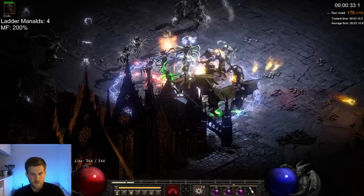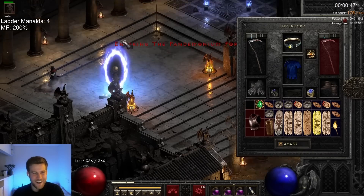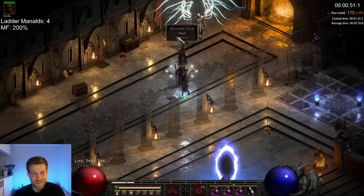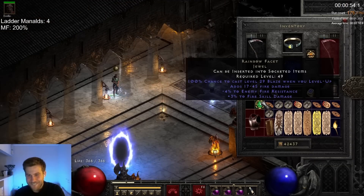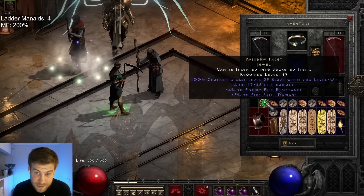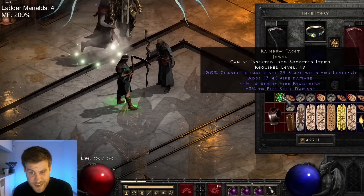28 runs later we found a facet and left it up to Deckard Cain to ID a 5-5 lightning. Alright, this is all on you, Kane — be good to me. Stay a while and listen to this old man. You pull this again and we are done. Done!